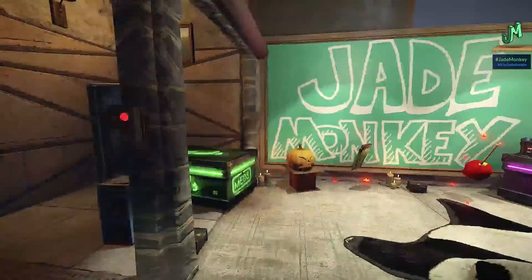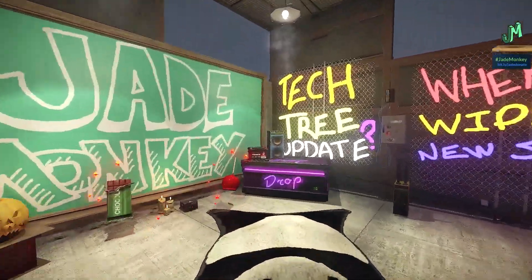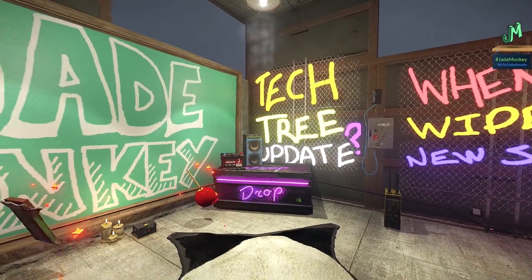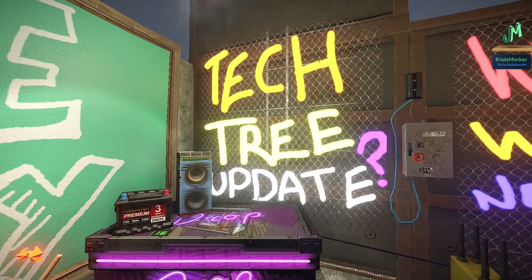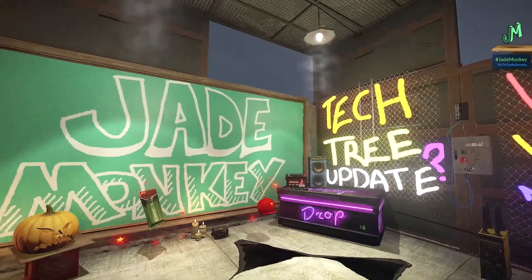First and foremost, we have the tech tree update — that is on testing branch currently. This is the arrow, that's different — that's over on the testing branch right now. Once that does pass certification and they are complete with all of the changes and testing that they're going to do, that will go to live branch, also known as the version that we all currently play, the one that we know and love.